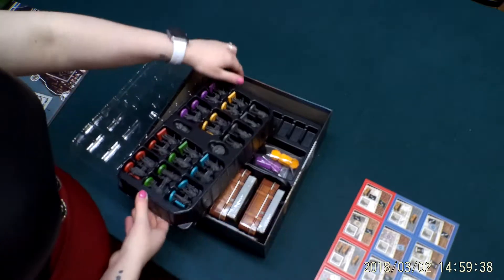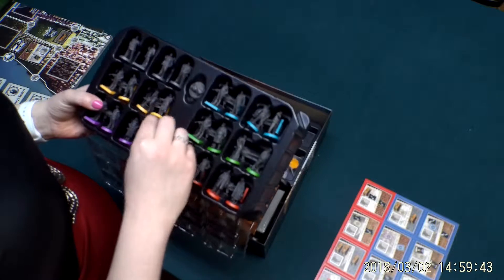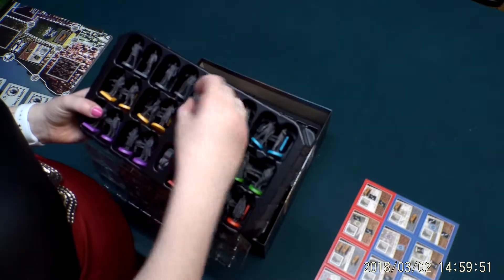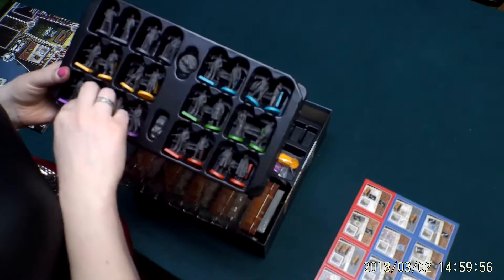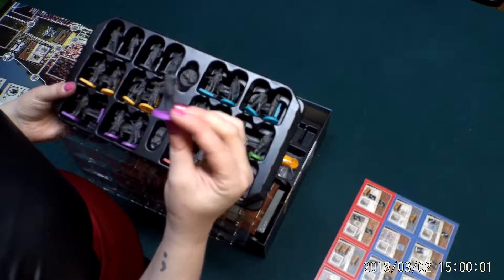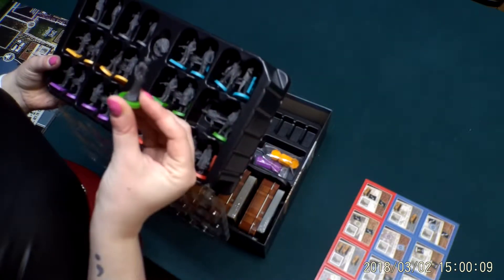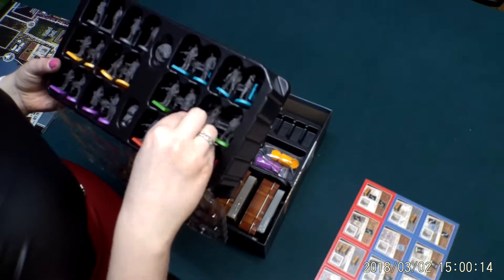There we go. It looks like these might be kind of NPCs — not really sure. The horse head is in there! The detail looks really good on some of these minis — you can see all the suits and the guns. You can even see the detail in the hair barrette on that one.